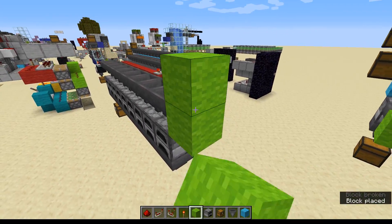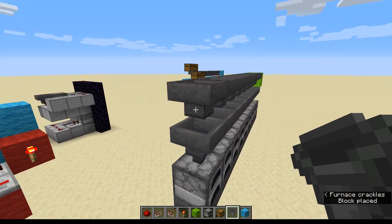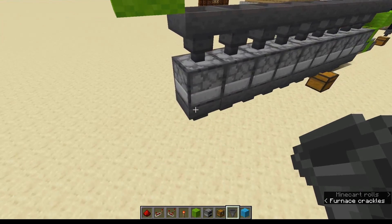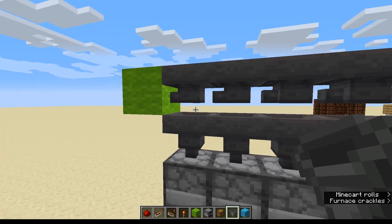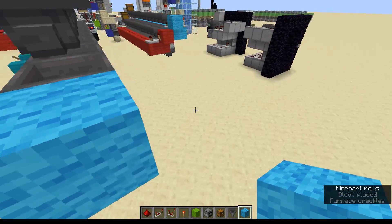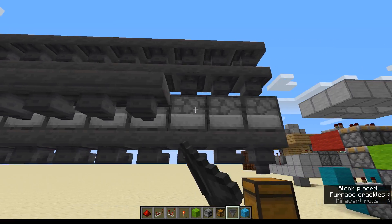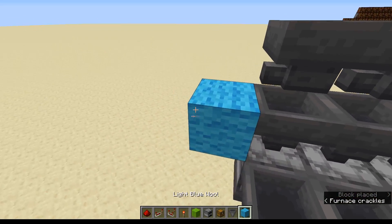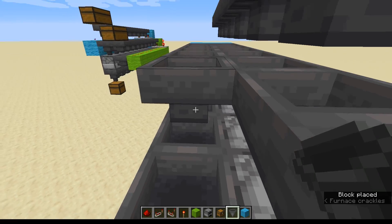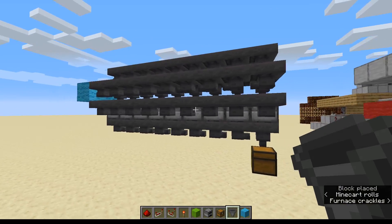And then on one side — I'm going to do it here — we're going to put a block there. So it should have the first row of hoppers facing down into the furnace, and the second row of hoppers going along above the furnace. That should make sense. We're then going to put a block there and leave this side for now. We're now going to put a row of hoppers here going into the furnace, and a block here for our row of hoppers going above the hoppers. This is now what it should look like.